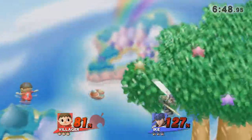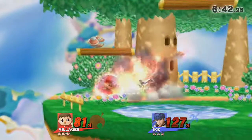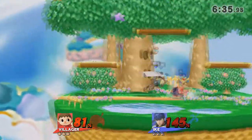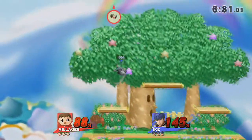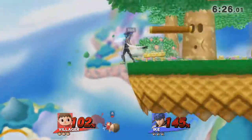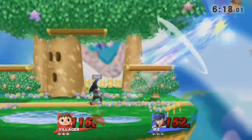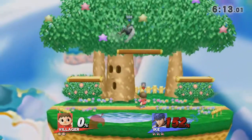The up smash almost kills — not gonna do it with the rage. Almost kills, I think he was at like 70. A lot of things Villagers will do: they'll shoot out the slingshot, expect them to shield it, and then punish. He reads the side B again — he reads it, he has to commit once he sees the side B. You can't cancel it. Going for an up smash or dash attack — Nick will take the first stock and he's got 152% rage.